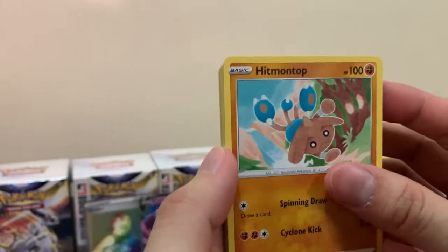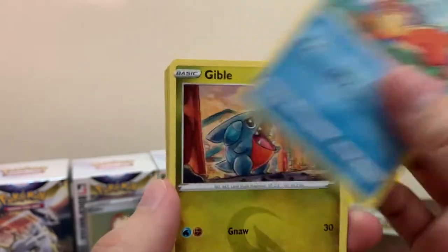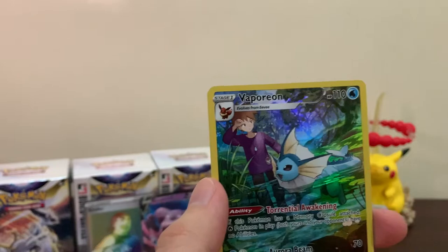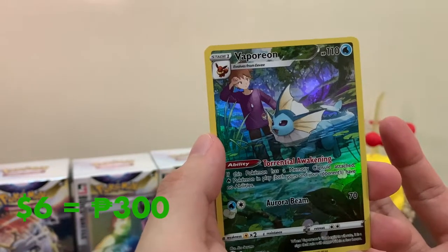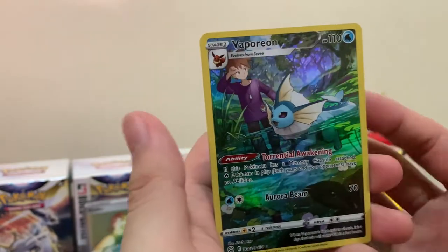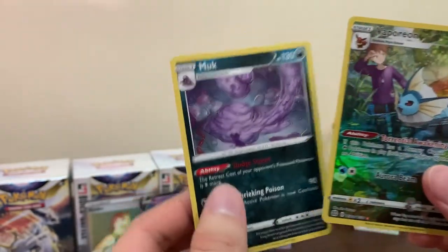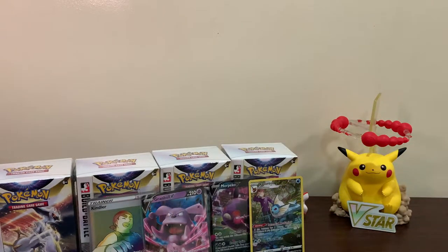Let's go: Hitmontop, Magma Basin, Crawdaunt, Weavile, Gible, Trapinch, Castform, and oh - there we go! A Vaporeon! We have a Flareon but we don't have a Vaporeon. So our first Trainer Gallery is a Vaporeon! And the last card is a Munkidori. I'll take that Vaporeon!